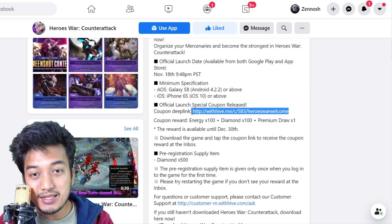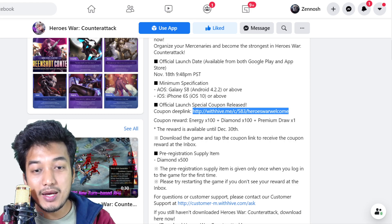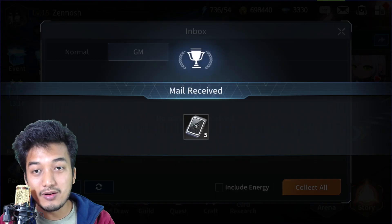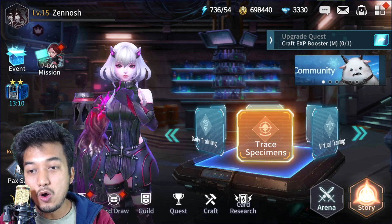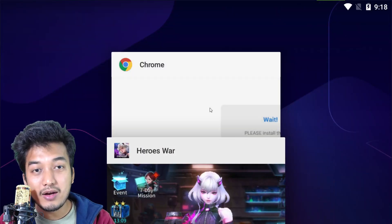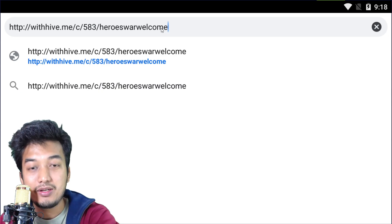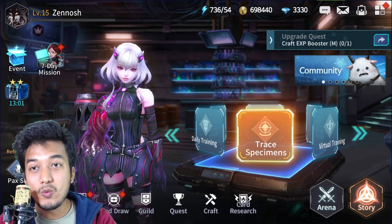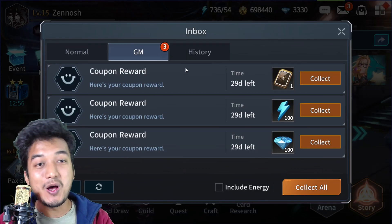I need to copy this link, then go to my main device where the game is installed, open the browser from there, type the link into it, and click OK. Now let's look into what we get — wow, that's a lot of gifts right there!